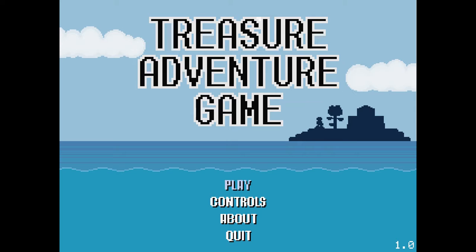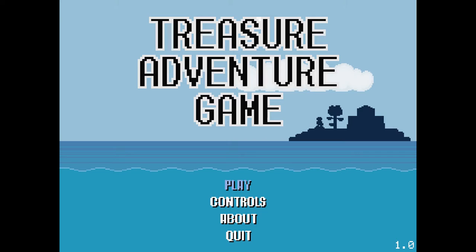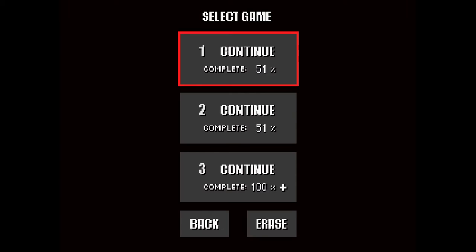I'll basically just be slowly going through my route for the speedrun and explaining any glitches or routing choices. And if anybody can find a way to improve this, that would be really cool. This will be an any% run, so I'll be getting all of the treasures. I have not found a way to skip the treasures, so I'll have to get all of them. I'll be getting every item except the flashlight, because all of them are necessary as far as I know.